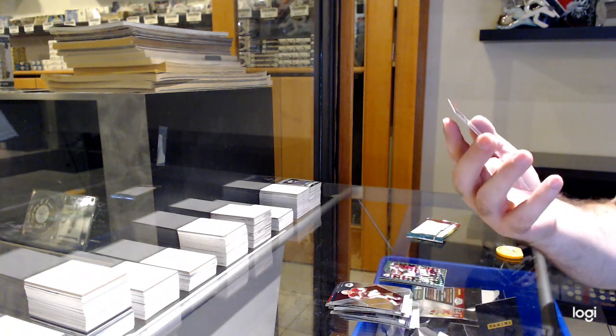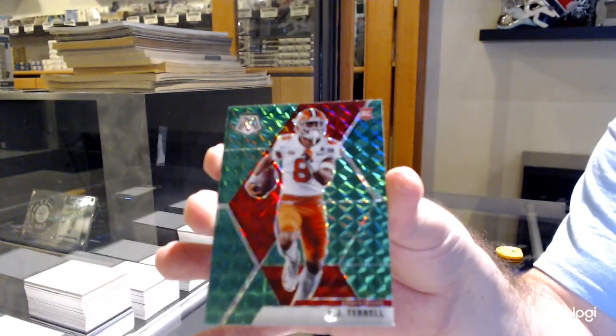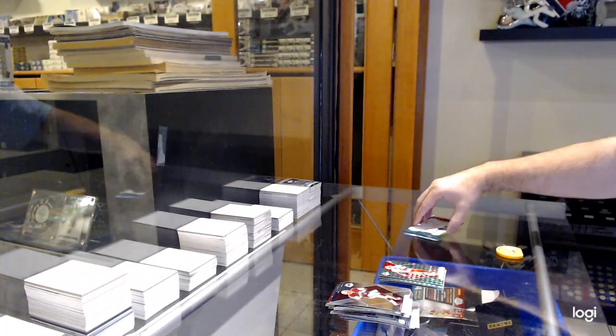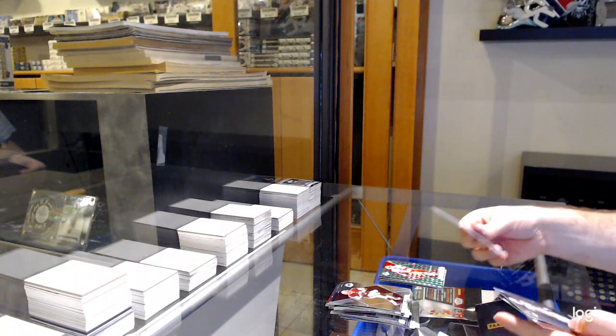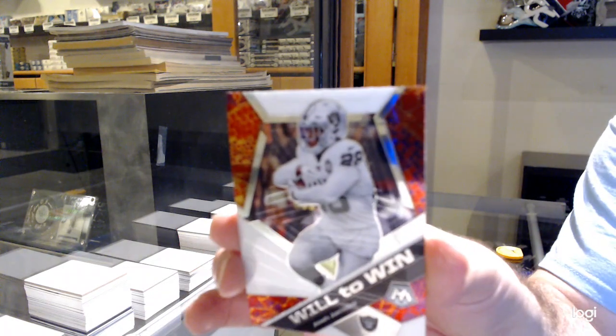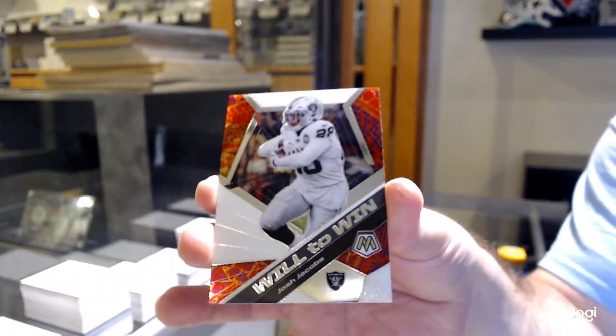We've got an AJ Terrell for the Falcons — Seahawks, okay, thank you. And hopefully last but not least, we've got a Will to Win of Josh Jacobs for the Raiders. There we go, folks!